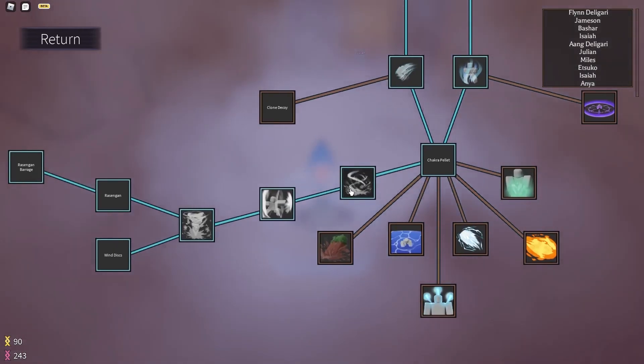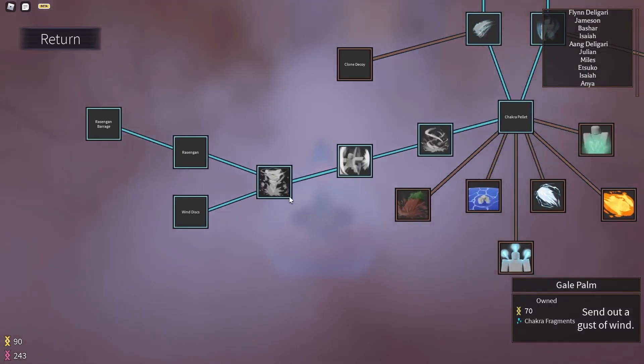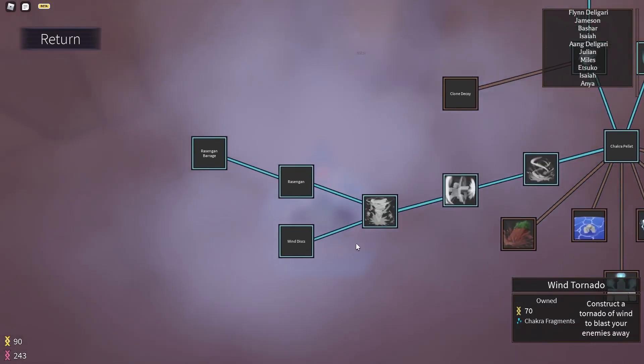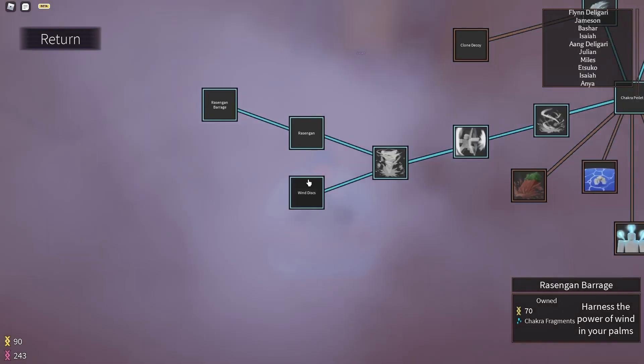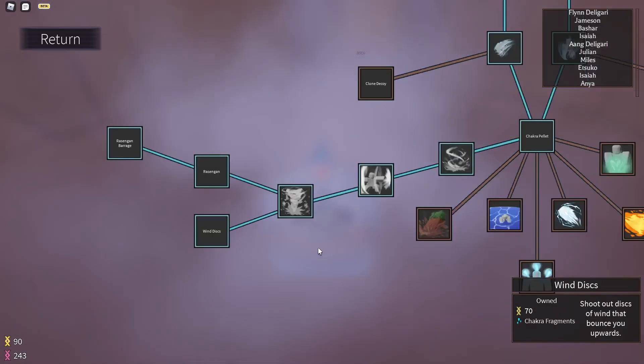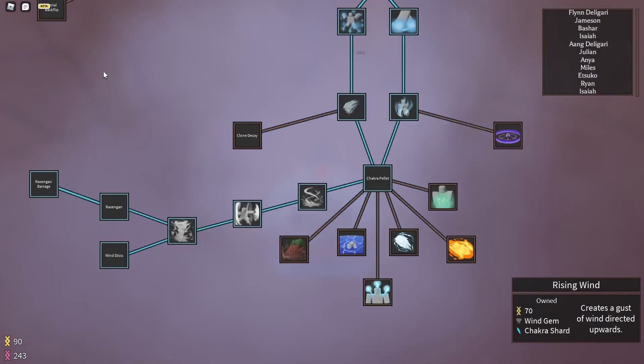First we're going to look over all the moves. We have Rising Wind, Gale Palm, Wind Tornado, and up on the upper part of the branch we have Rasengan, Rasengan Barrage, and then below we have Wind Discs. First I'm going to show you guys Rising Wind.